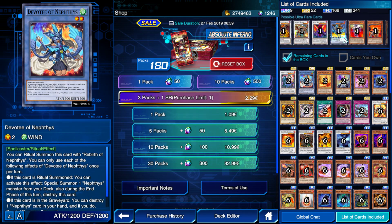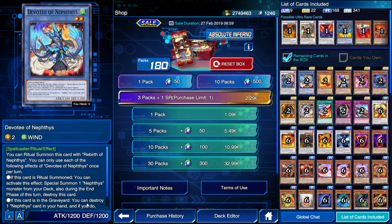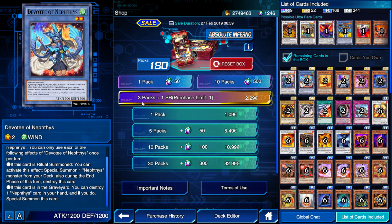We have another Nephthys SR card. You can ritual summon this card with Rebirth of Nephthys, using the same ritual spell as the other Nephthys monster. When this card is ritual summoned, you can special summon one Nephthys monster from your deck — but destroy this card at the end of the turn. If this card is in your graveyard, you can destroy one Nephthys card in your hand to special summon it. So there's a lot of recycling — it's a one-and-done kind of card since activating the first effect means it's gone in the end phase, but then you just summon a Nephthys from your deck.